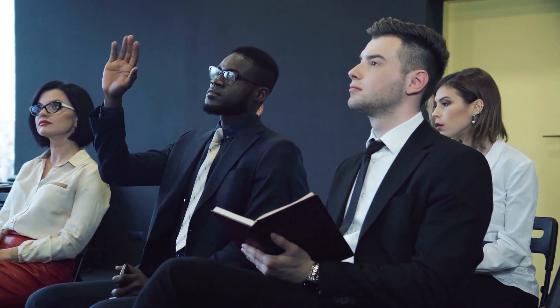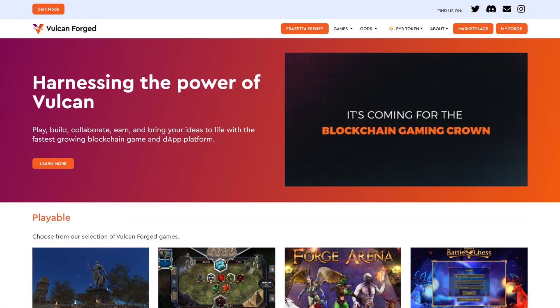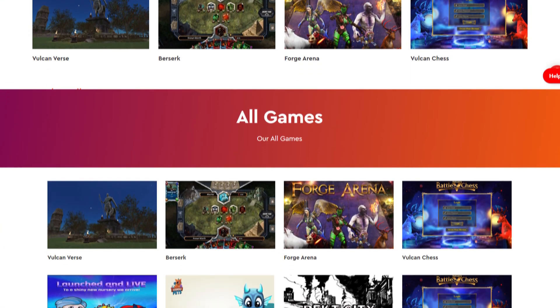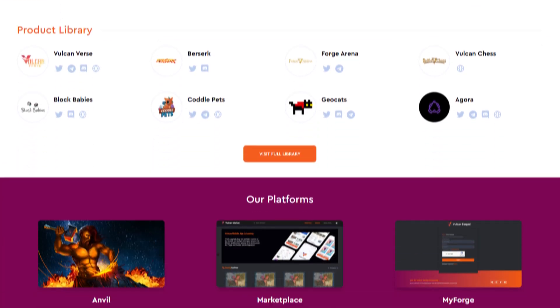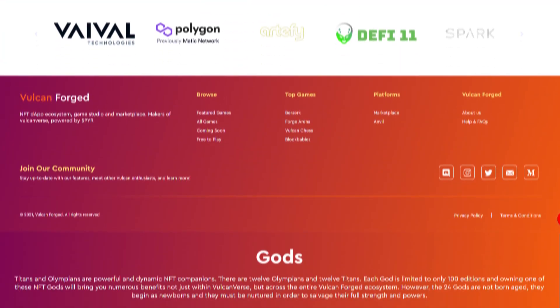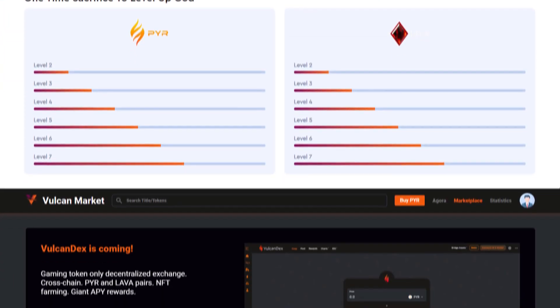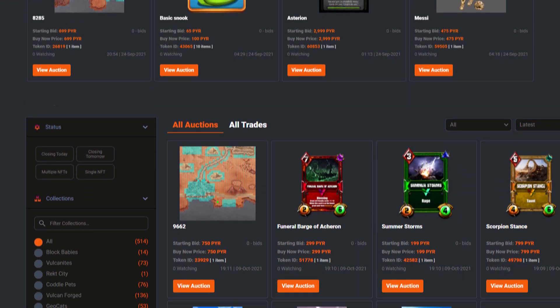Now that we've taken a bird's eye view of the exciting Vulcan Forged ecosystem and its NFT-driven metaverse, what do you think about this exciting project? This short trip through the metaverse has shown us Vulcan's potential to attract new members, its ability to expand to new games, its growing NFT market, and its economic system based on the PYR token. This will allow us to appreciate the immense possibilities of the project and the potential for price appreciation of its PYR token. In your opinion, which part of the project is the most interesting — the games, NFTs, or the PYR token? Let us know in the comments.